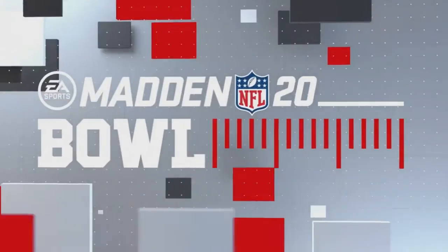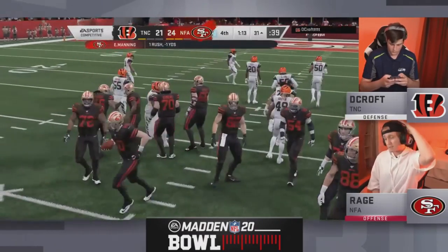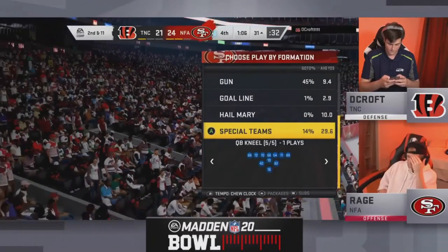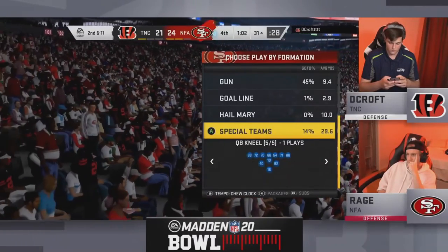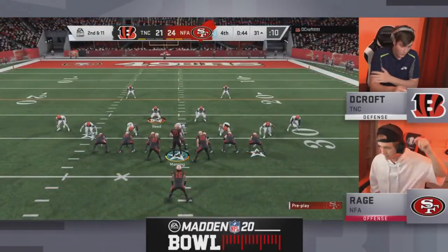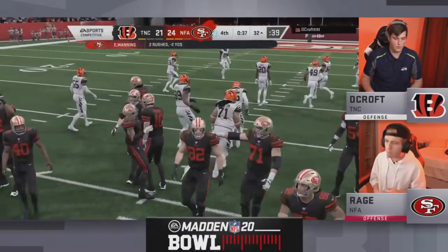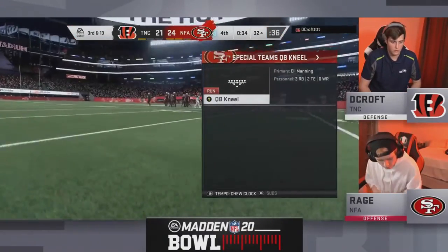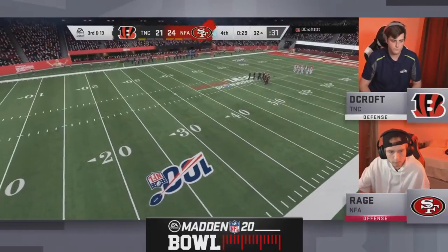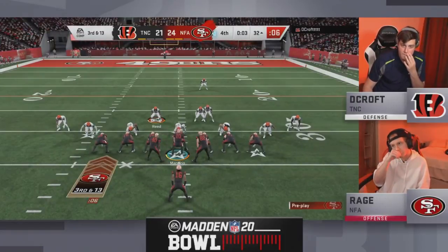A bewildered Decroft wondering where this game got away from him. Rage fights back after a disastrous first game, shows the juice, the energy, and fights back to go 1-1. What a defensive stand — Rage and Decroft now both 1-1. Nick, the standings just got a whole lot murky. You've got to think Decroft's texting his TNC boys going 'guys, the game plan fell apart in this one.' If you're Rage, do you think about kicking that field goal? Because if you get it blocked and Decroft takes it back to the crib, you lose — you want to be very careful. But great job by Rage to bounce back.